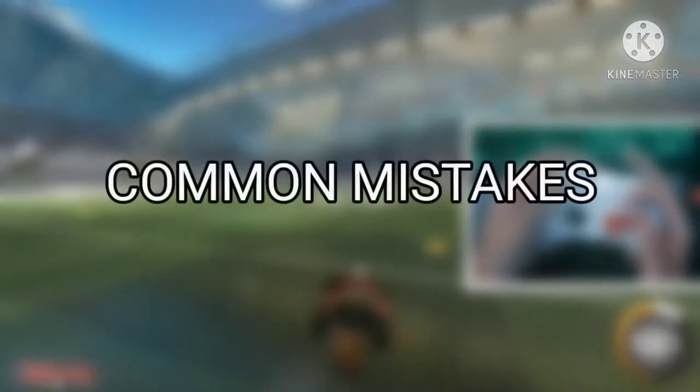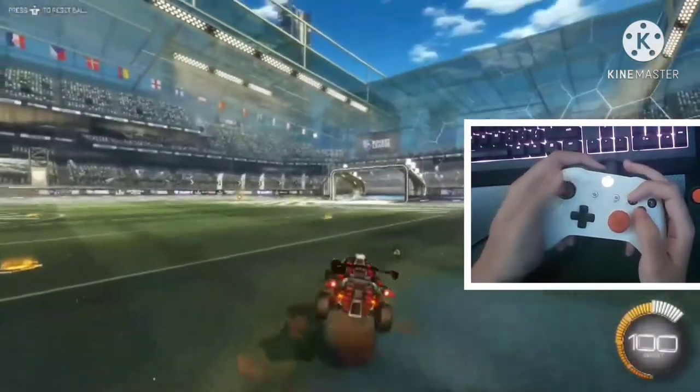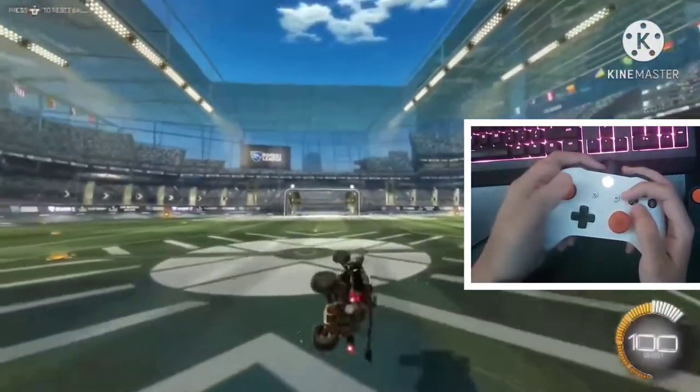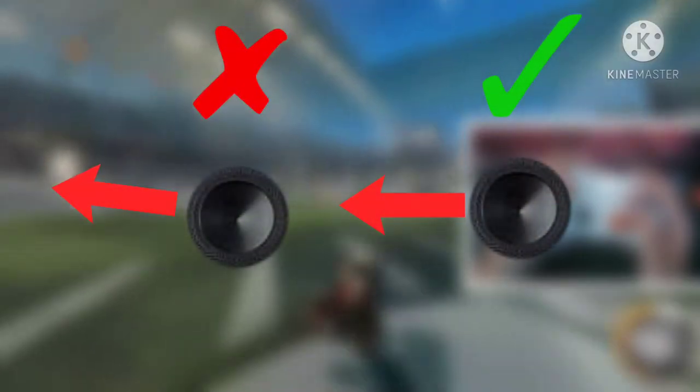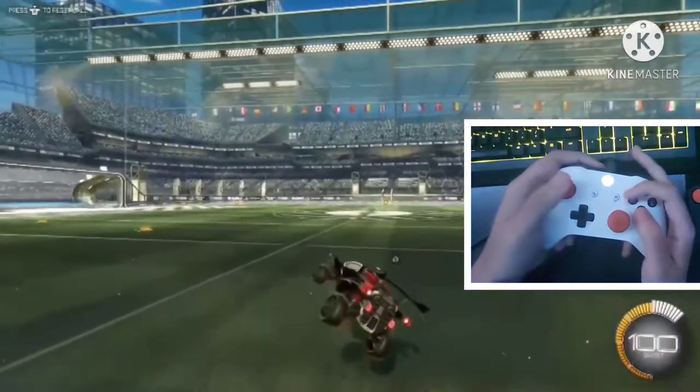Now I'm going to go over common mistakes that people make when attempting to perform a stall. Something that happens is that their car will either flip forward or backwards. The reason this happens is because when stalling, your analog stick needs to be perfectly to the side, which is why I recommended you up your deadzone earlier, because it will give you less room for error.